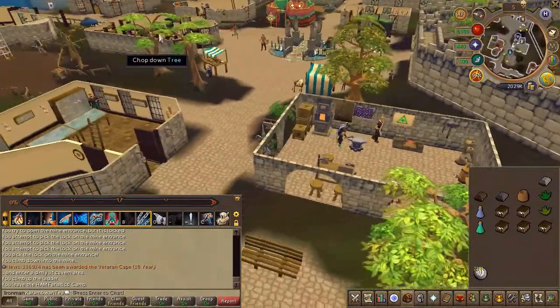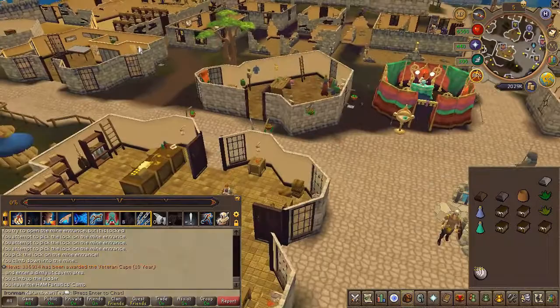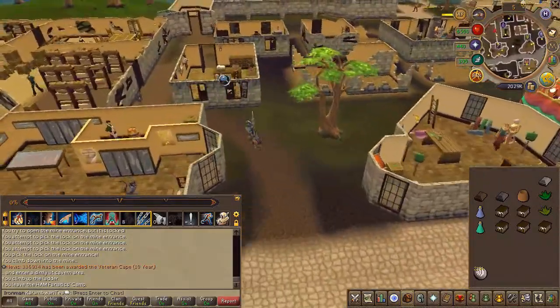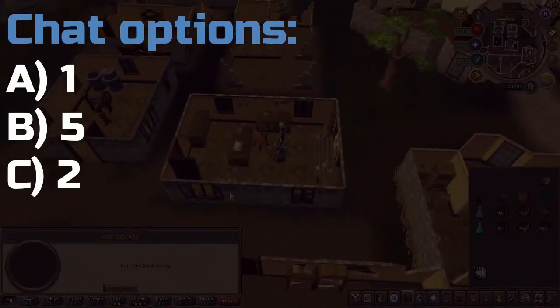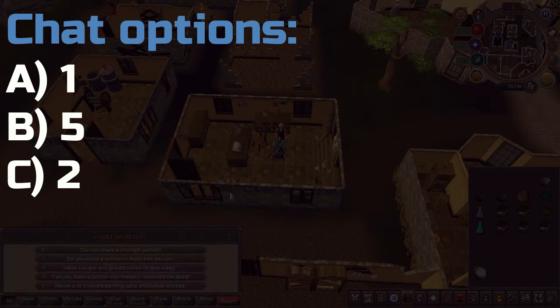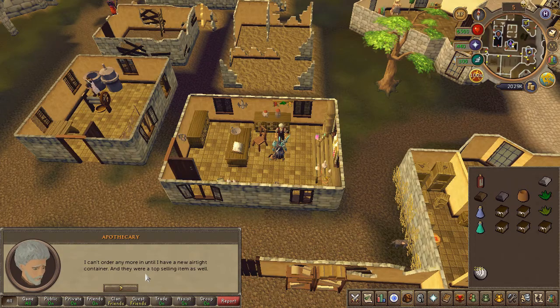Next, speak to the Apothecary just southwest of Varrock. Chat options are on screen.